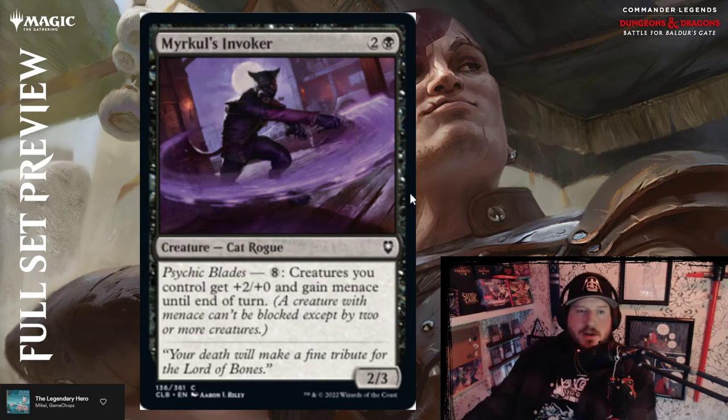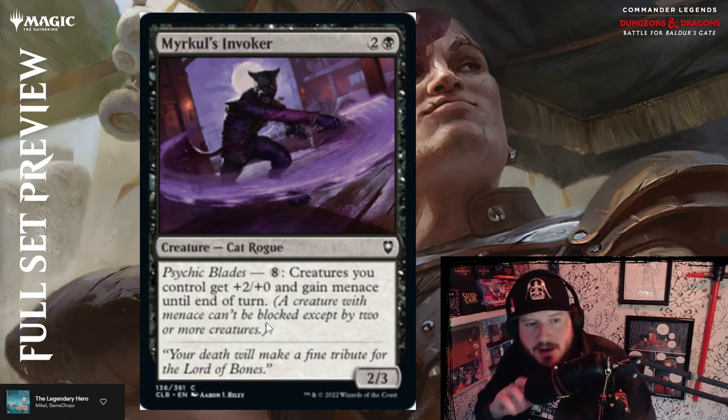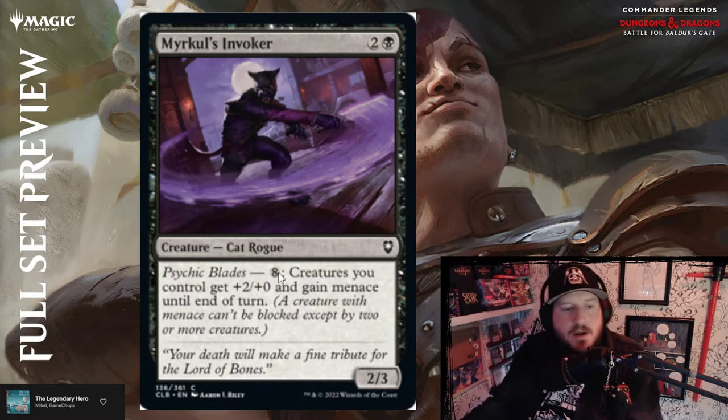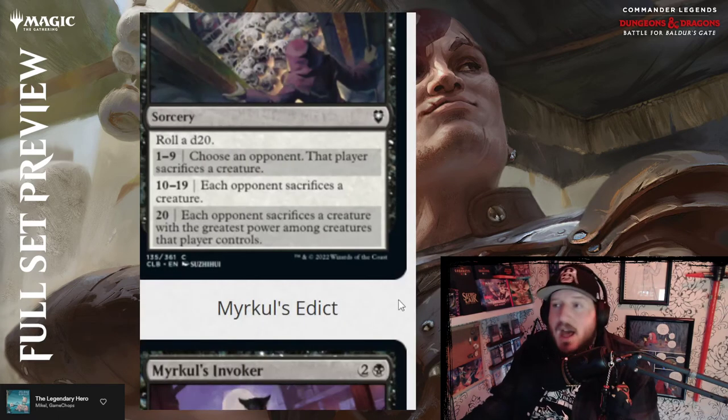Miracle's Invoker — I thought that was a rat for a second. Two and a black for a 2/3 cat rogue. It has Psychic Blades for eight mana — creatures you control get +2/+2 and gain menace until end of turn. That is a rat ability, so why are we putting it on a cat card? Cool art. If you're playing rogues, probably par at best — a little less than par staring at that giant eight mana activated ability cost.